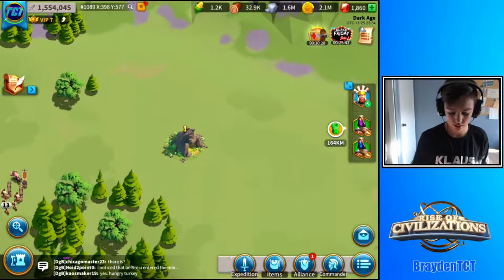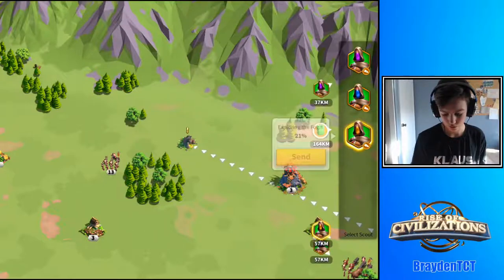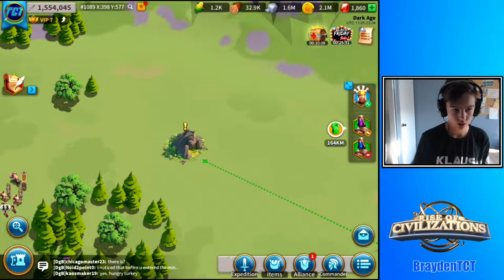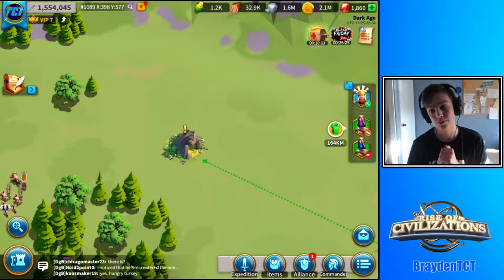These caves — you have to send a scout out to get rewards from them. Let's send this scout out to this cave and we'll see what we can get from it. While it's heading to that cave, we are going to talk about kingdom maps.